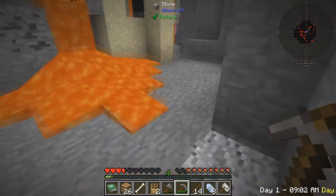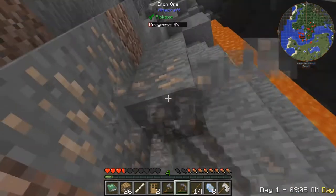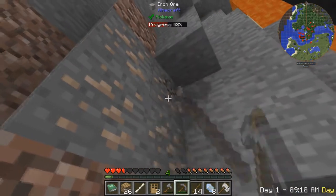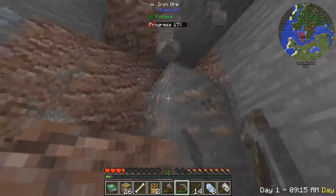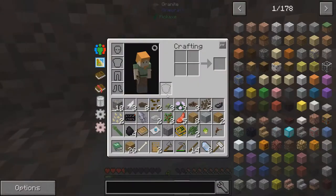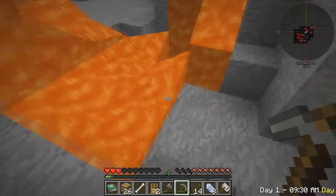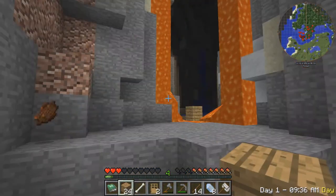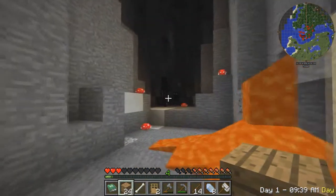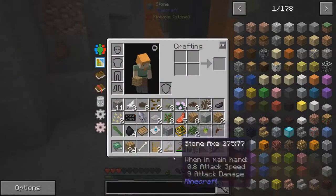We need to get back up. What else is down here? I also want a bunch of this iron — iron will be really useful later in the game. How much iron is down here? I'm gonna try and grab as much as I can. Ah, creeper! Go away, I don't want you here. I say it's time to head back up to the surface.